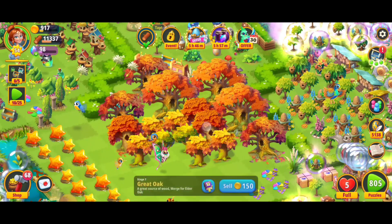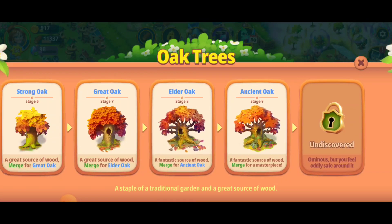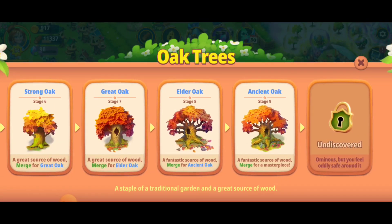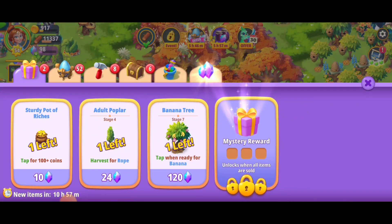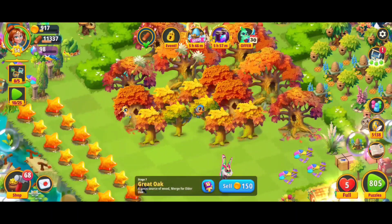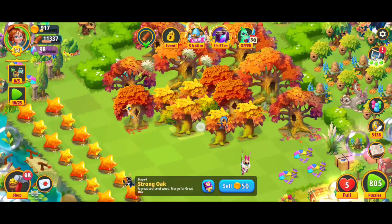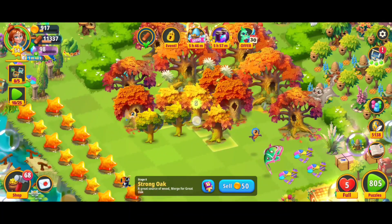Hey, what's up everybody, I'm Toasty. We're playing Merge Gardens and in this video we are going to discover the last stage of the oak trees, stage 10. I've saved up these trees and I've been getting a bunch of chests from the shop. In the chest menu you've got the handsome timber trunks, and that is the way that I got most of these oak trees.